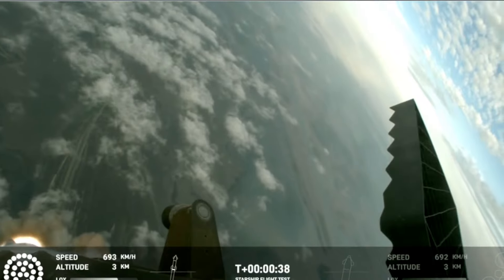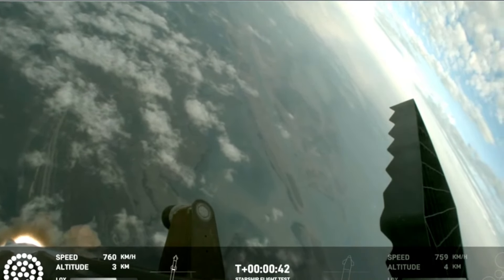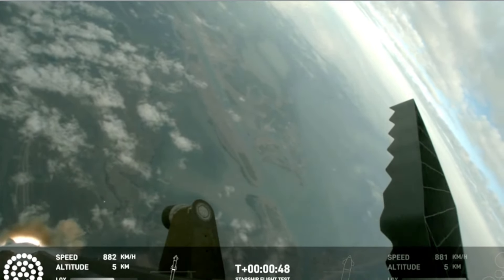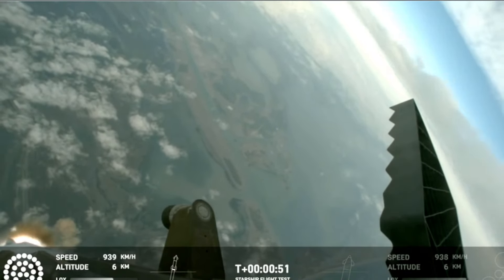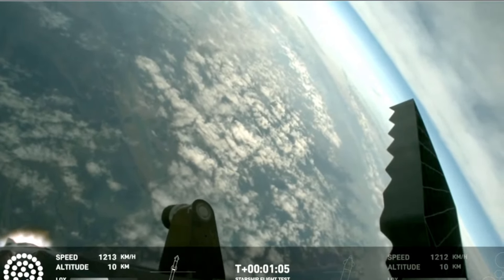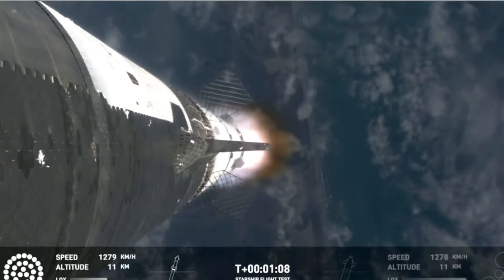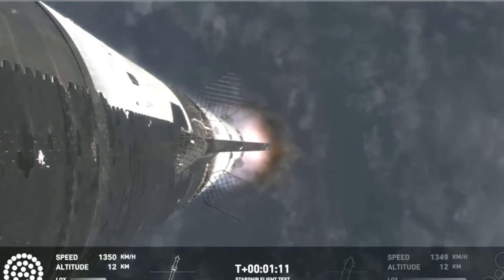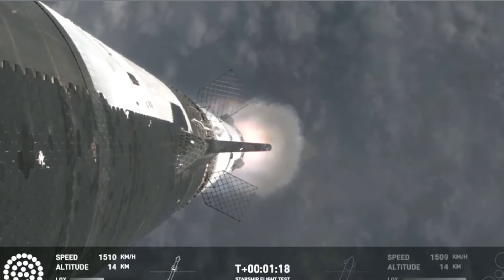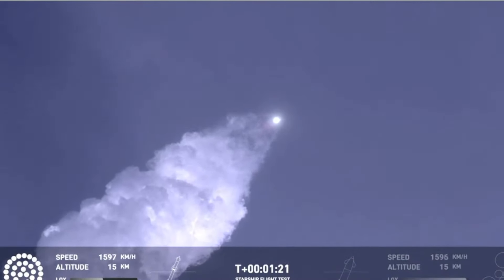30 seconds into flight, we are feeling the rumble. We are seeing 33 out of 33 Raptor engines ignited on the Super Heavy booster. Booster ship avionics power and telemetry nominal. Acquisition of signal Corpus Christi, continuing to get good call-outs. Our trajectory looking nominal, systems looking nominal. Just amazing to see all 33 lit up. We've already passed through max-Q, that maximum dynamic pressure, and passing supersonic — we're now moving faster than the speed of sound. Getting those onboard views from the ship cameras.